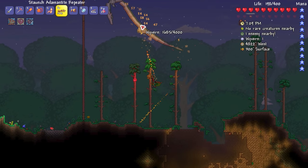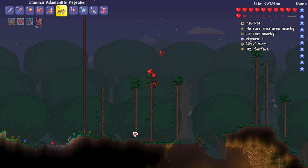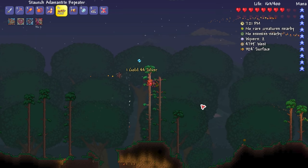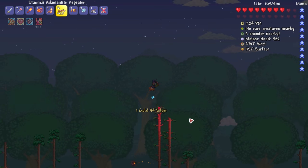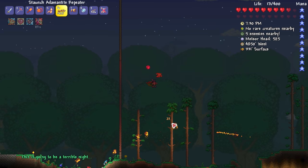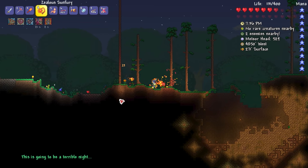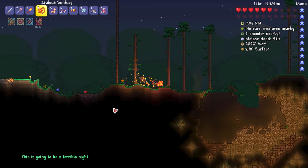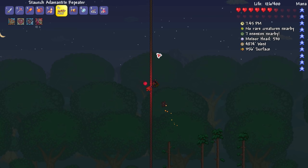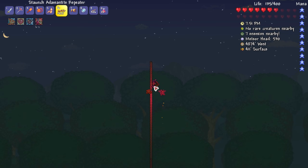The wyvern has 4,000 health — holy heck! Let's get the repeater back out and keep shooting at it — doing 60 damage every shot. Boom, boom — got it dead! There's a soul drop up there — probably soul of flight if I had to guess. There are meteor heads over there, my imp's taking care of those. Let me go over here and start flying — there it is! Soul of flight — we just got like nine of them! And there's another wyvern! We got soul of flight right there. That wyvern is taking a lot of damage but so are we.